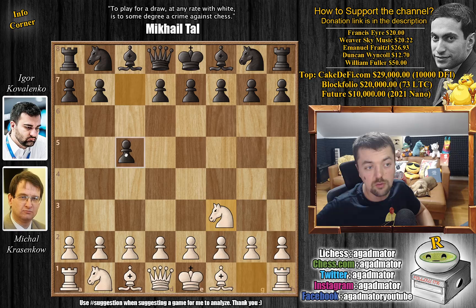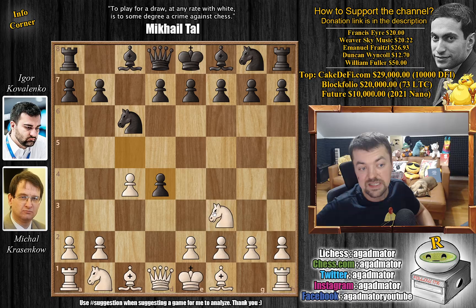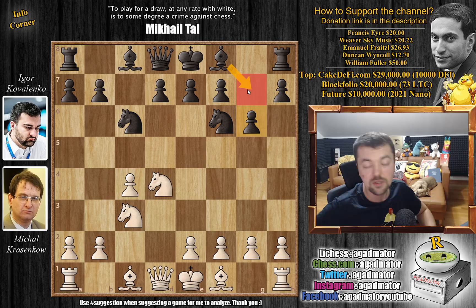Krasenkov with the white pieces opens with knight to f3. He goes for the Reti opening. We have c5, going for the so-called Sicilian invitation, because white can just play e4 and then we're playing the Sicilian. But he plays c4. We have knight to c6 and d4. We have c captures, knight captures, and now knight to f6. Knight to c3 and g6. So a very, very sharp variation. All four knights have been developed and black is ready to fianchetto his dark square bishop.